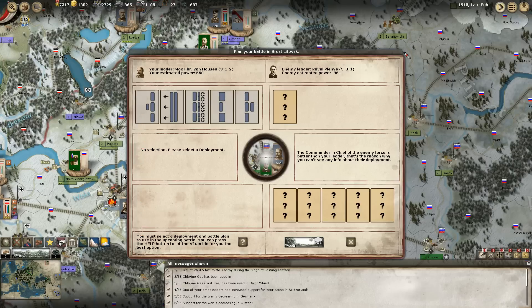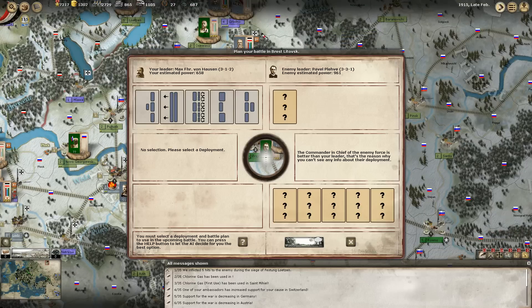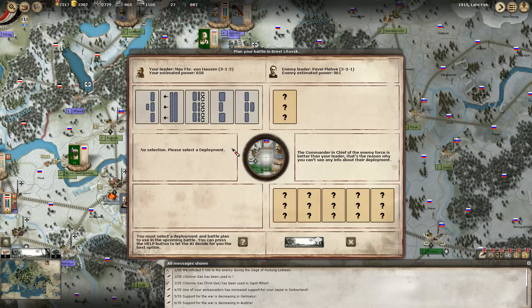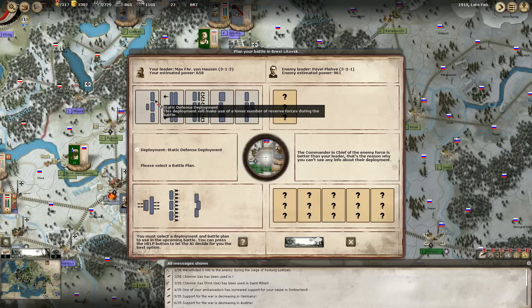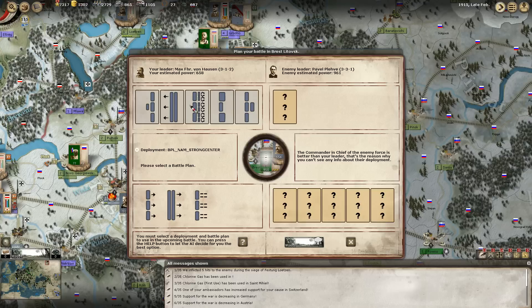Welcome back. It looks like Pavel Pehev makes an appearance in this game - we are apparently fighting him at Brest-Litovsk. He has come out of his fortress. We get a few new defensive plans as well - the static defense deployment, which will make use of a lower number of reserve forces during the battle. We can prepare to withdraw, harass enemy deployments, use strong flanks to counter strong center plans. Seeing as it's World War 1, a static defense might work. The Russian army at this point probably has just infantry, so let's see about using forward machine gun emplacements.